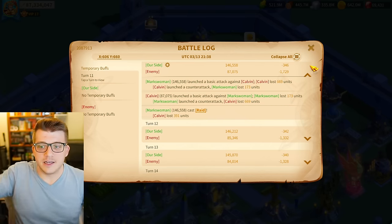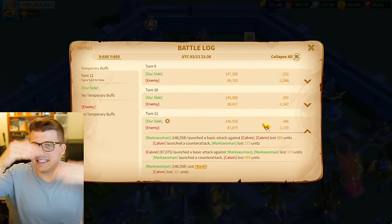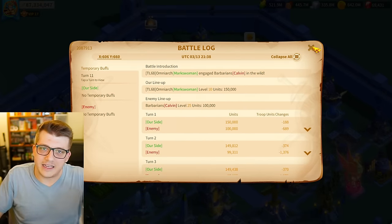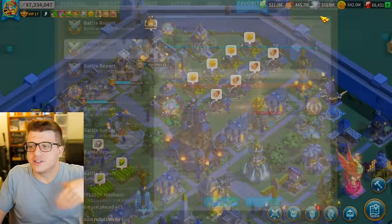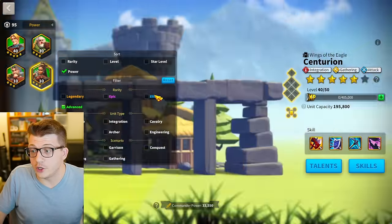Your attack is going to influence your normal attacks and counter attacks, whereas skill damage bonus is only going to influence your skill damage. So it's not exactly equal — you're going to get a little bit more value out of the raw attack on any given turn. But point for point for skill damage, a bonus to skill damage is really, really good.